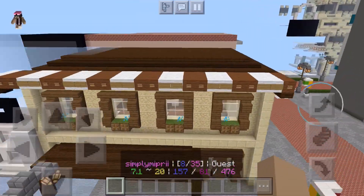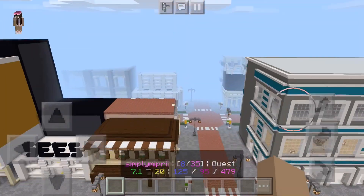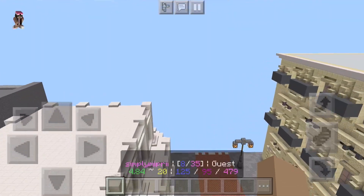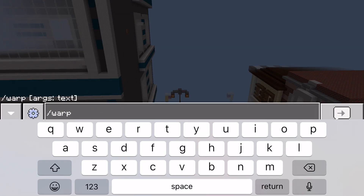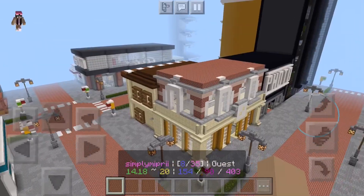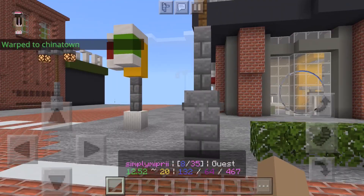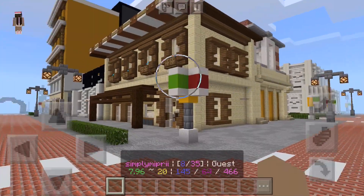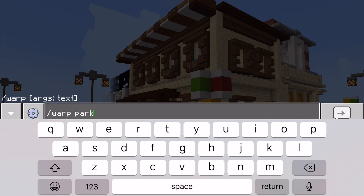There are so many things here, it's just awesome. There are warps, so I'm going to warp to, let's say, Chinatown. So this is the Chinatown area. Let's warp to the park area next.